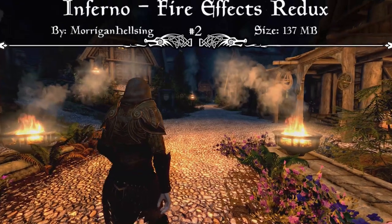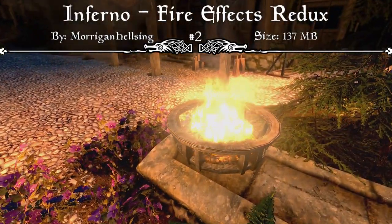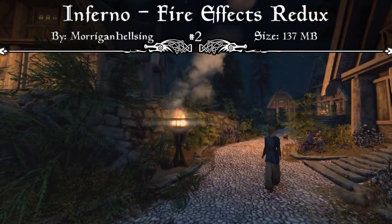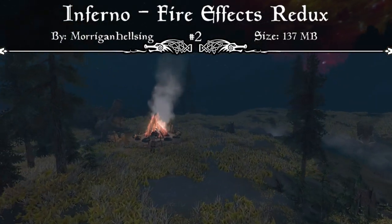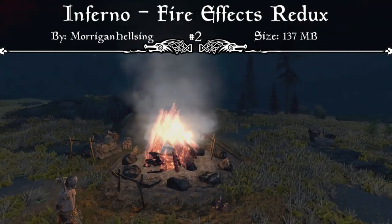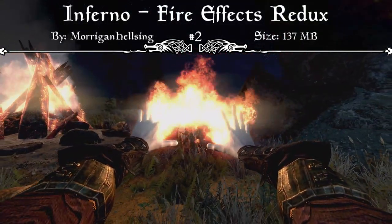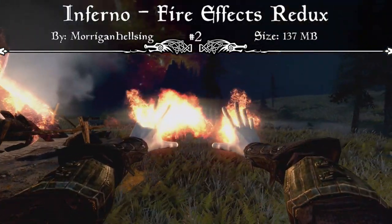Coming in at our number two spot we have Inferno — the Fire Effects Redo. The mod page asks: are you tired of all the puny vanilla flames and want those amazing fire effects from the original Ultimate HD Fire Effects mod? This is exactly what that mod does. It changes all fire effects in the game — spells, fireplaces, campfires, braziers, torches, candles, creature fire attacks, and more. It's a complete rework of meshes with high resolution textures, new flame glow colors, size and tile options, and built-in support for popular mods.